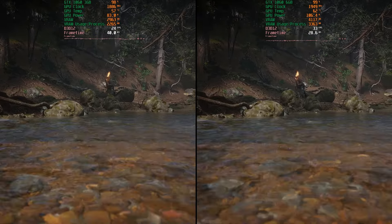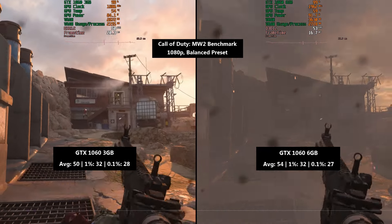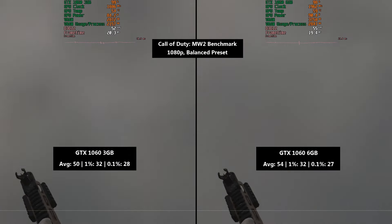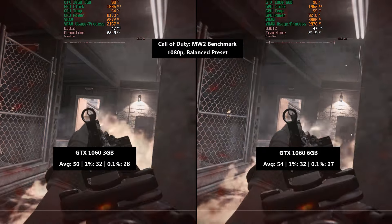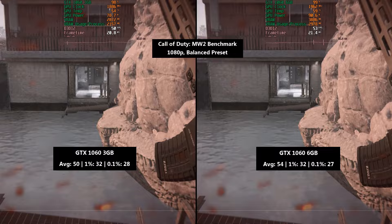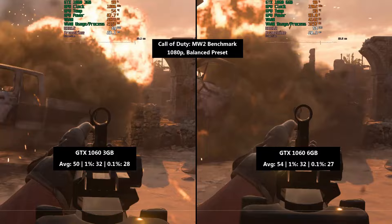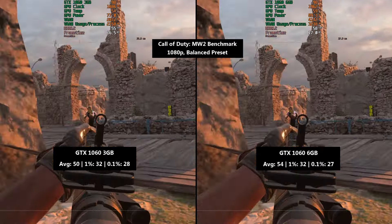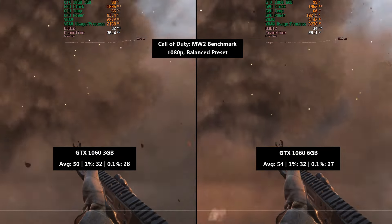We'll run through the Modern Warfare 2 benchmark now, 1080p with the balanced preset. We're using 100% resolution scaling for all results, so if FSR or any other form of upscaling was turned on by default with any preset I was sure to turn it off. The 3GB 1060 hit 50fps on average with a 1% low of 32 and a 0.1% low of 27. Not much difference between the two cards here — this is a slightly older game, or it may just be that with this preset both cards are handling it fine. Not quite 60fps but almost.